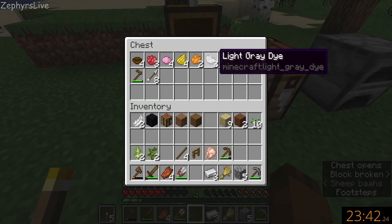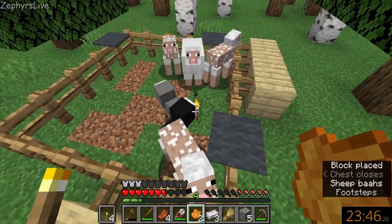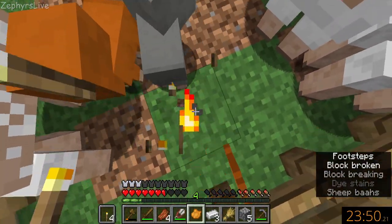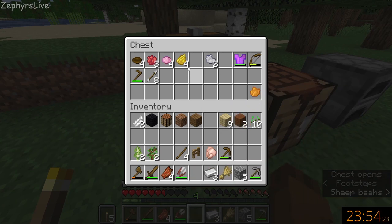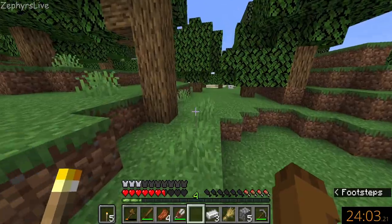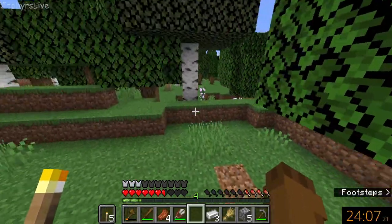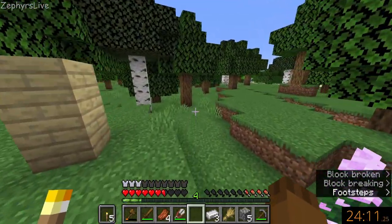There we go, so now we have six. Seven, eight, and nine — so we are going to need one more. Maybe we can breed that one more, but we're going to need at least four more sheep. So let's go find some. I don't have enough wheat to keep breeding them, and as always that's really slow to grow, so I think we're going to have to keep finding them and dyeing them all different colors.